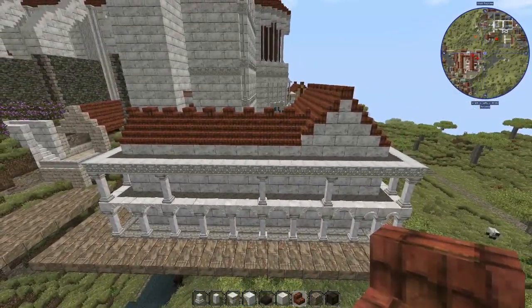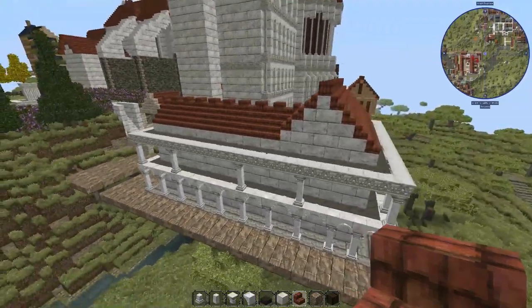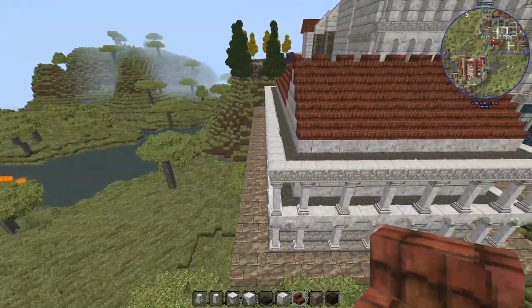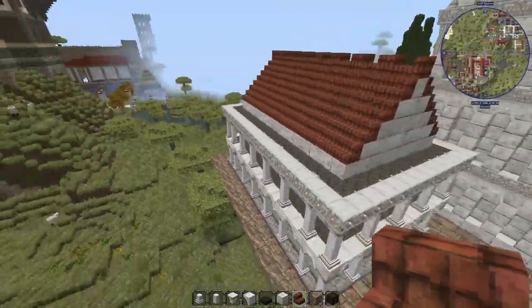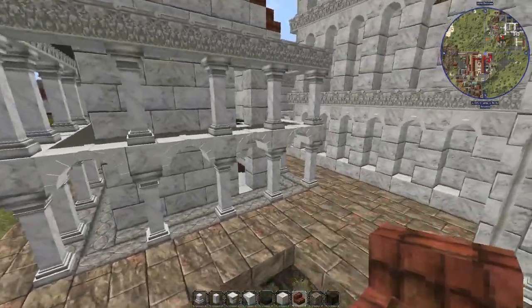I'll zoom out here a little bit and take a look. I know the porches make it look really wide. They're very narrow, but I think it looks okay. I might work on it a little bit — I'm not completely happy with how it looks, but I think it looks okay.